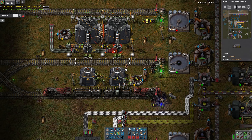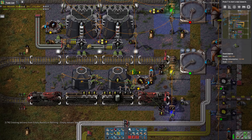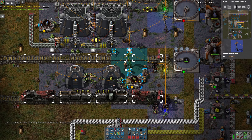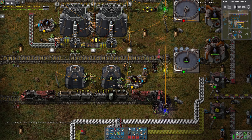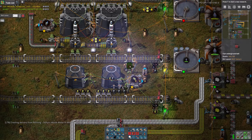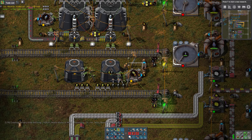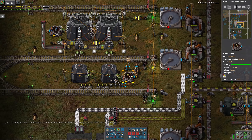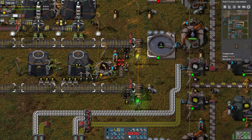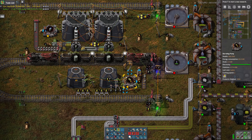I'll put — actually, I'm going to have to use an inserter because I don't have enough room for a loader here. That's a bad spot for a power pole. This is a terrible spot for everything I'm doing right here. I think it'll be better if I just come out here so that I have some room to move things.